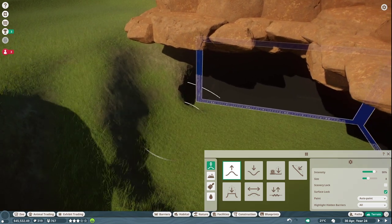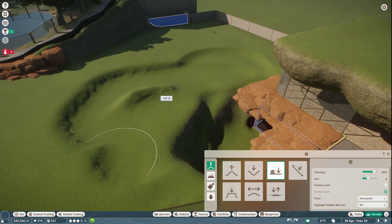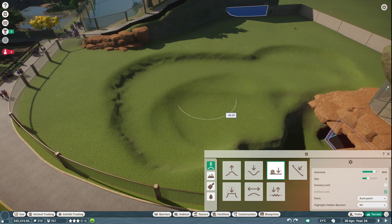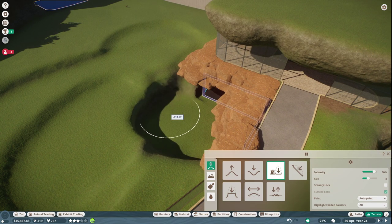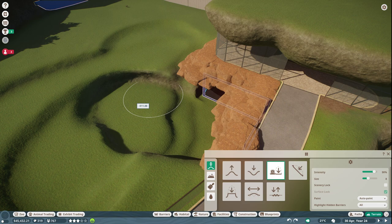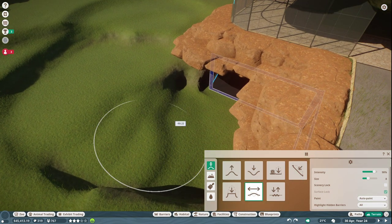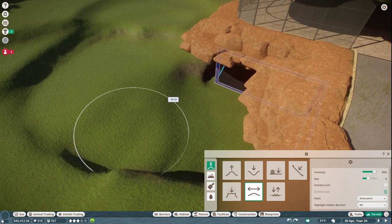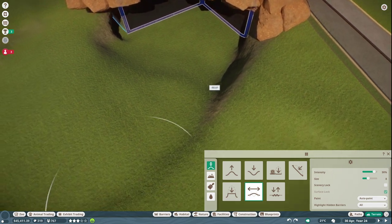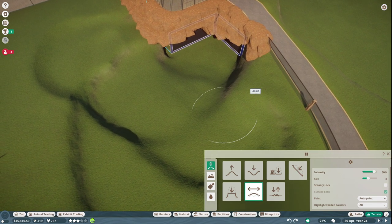I'm going to smooth this back out and actually lower the middle of this exhibit a bit, because we want the entrance to the den not to be too drastic a drop. If we kind of step it and bring this up gradually — like this — we can make it more gradual. Thank you again to FearOx Level for subbing — I apologize for possibly mispronouncing your name.